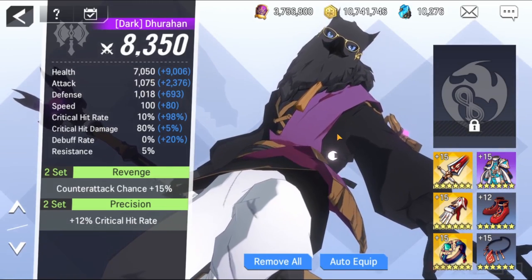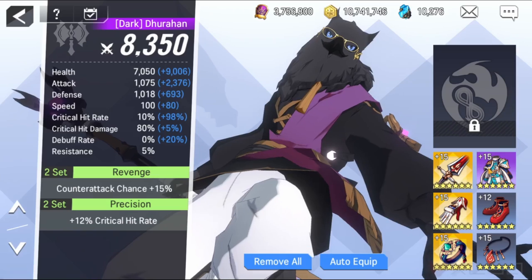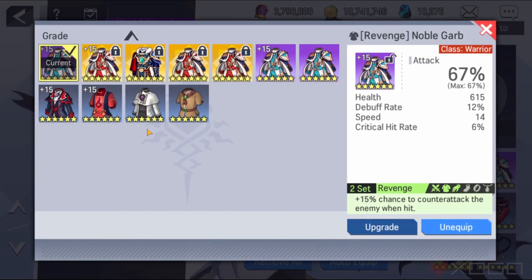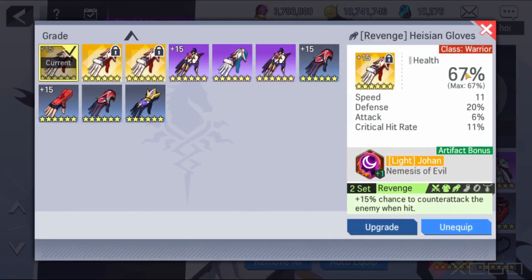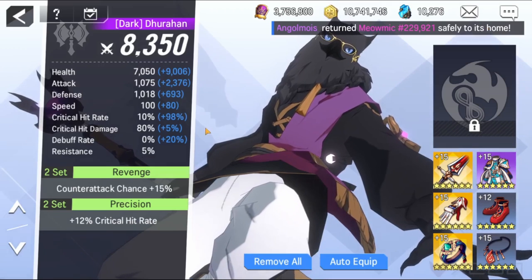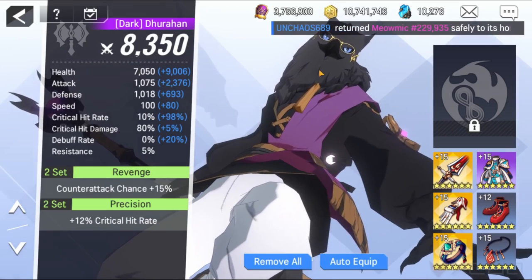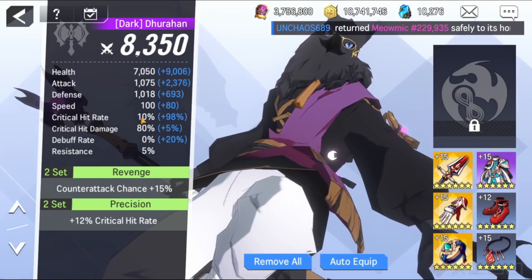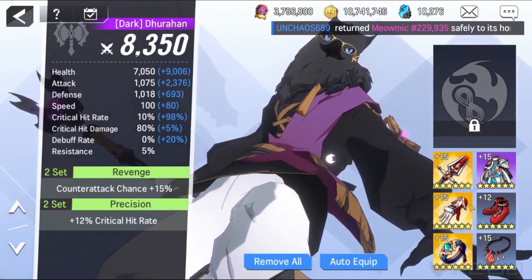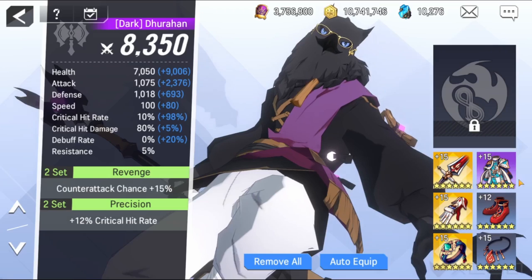I use him on one Obelisk floor that requires Dark Durahan, and that's it. For PvP it's fun but takes too long to kill someone. I try to have him with a lot of speed so I can petrify someone fast. I recommend the Counter Attack set or Revenge set because of the petrification. Try to have critical hit rate because the petrify depends on landing a critical hit — if he lands a crit, he petrifies; if not, it's just small damage and you'll likely die since he's quite fragile. I use this weapon for him: attack plus critical hit rate and speed.